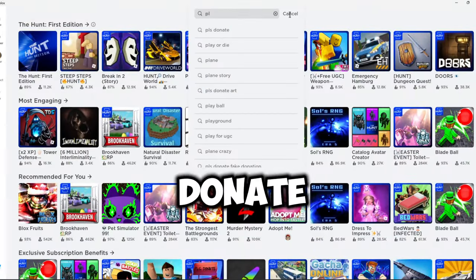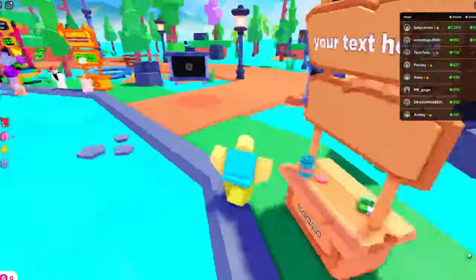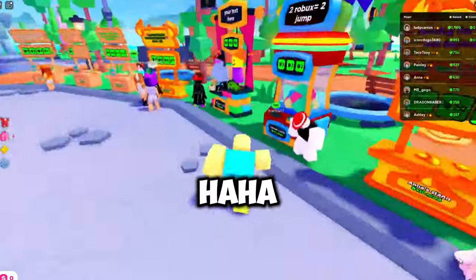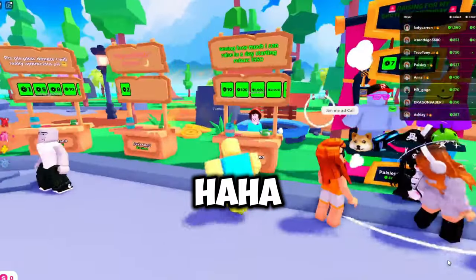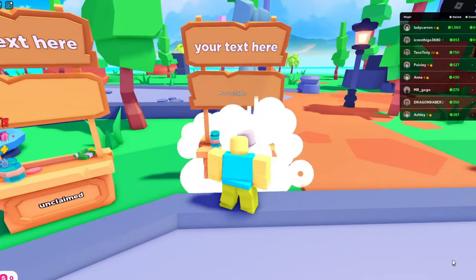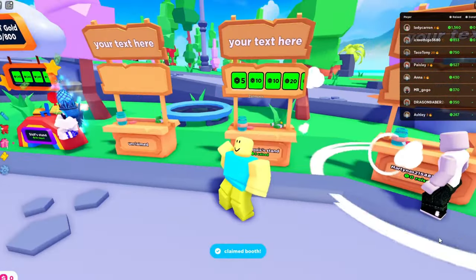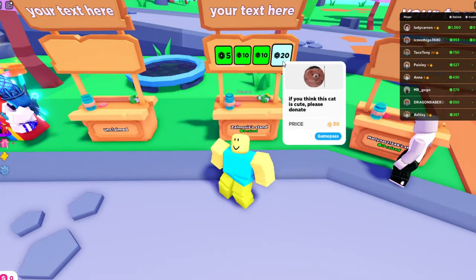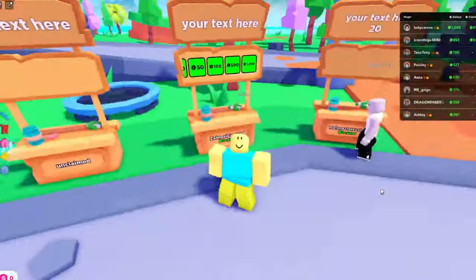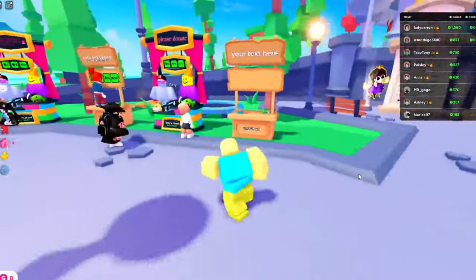So the first method, you search 'Please Donate' and pick the first result. When you enter the game, you will see people asking for Robux. You can take a stall and put your prices there, and wait until someone donates to you. At the same time, you can also donate to others.